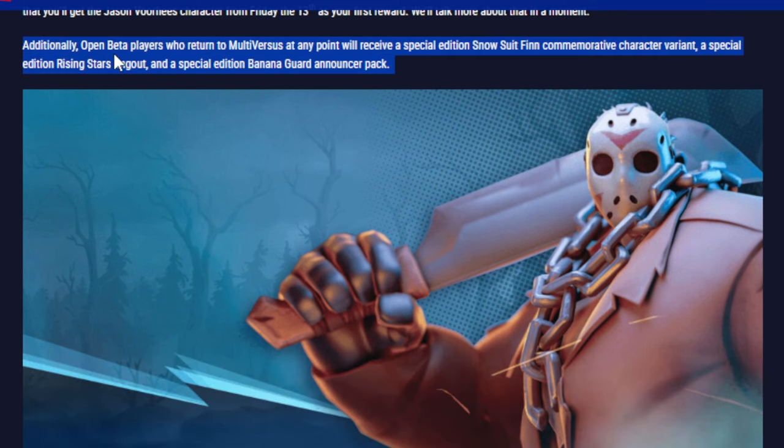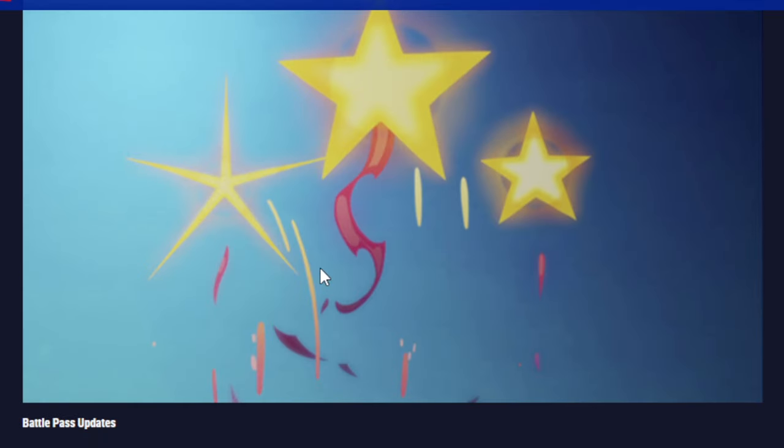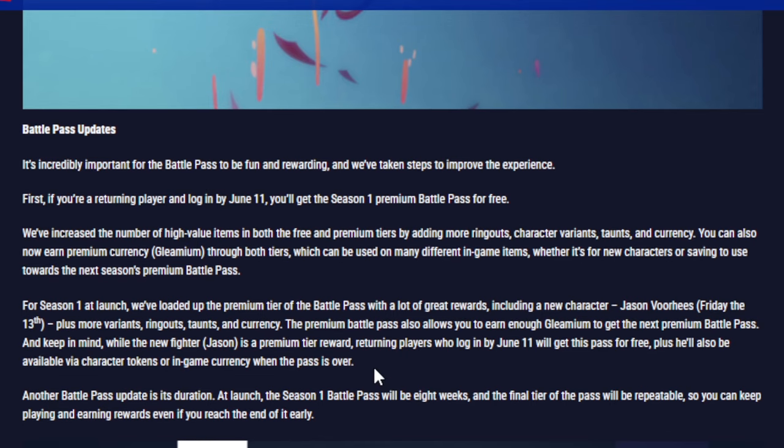They're also saying returning players will receive a special edition commando skin for Finn, plus a special ring-out effect. Here's how the battle pass looks — Jason Voorhees is Tier 1, so as soon as you get the pass you unlock him right away. The blog also notes that Jason will not be available outside of the battle pass until the pass ends; you cannot use in-game tokens to get him while the pass is running.